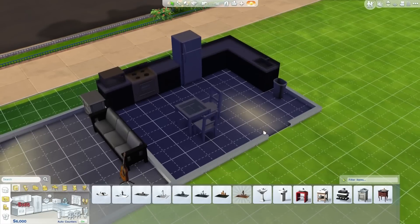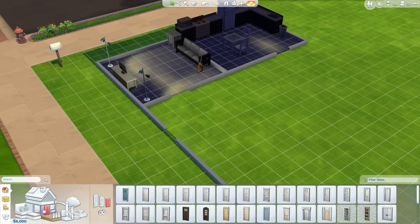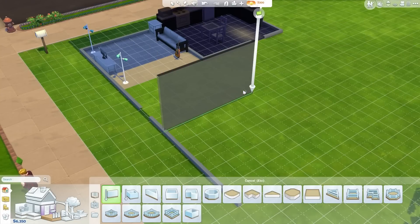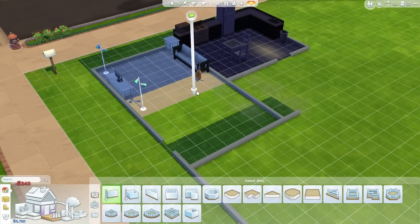I kind of like the sink there. So I'm going to actually change up the design a little bit on the house because I couldn't think of anything I wanted to do. We're going to take this out and build like this and like this, and that should make this a room. It's not though. Why isn't it making it a room? Not quite sure. It doesn't matter though.